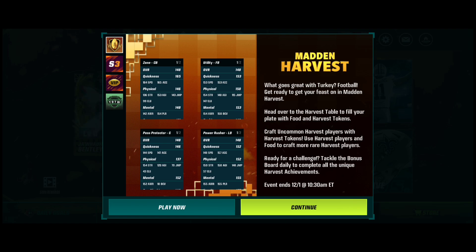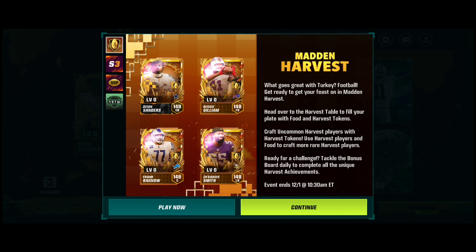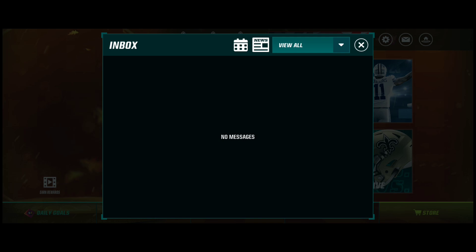Madden Harvest — what goes great with turkey? Football! Football on Thanksgiving, and there's also football games for Christmas which is great. Head over to the harvest tray to fill your plates with food and harvest tokens, craft uncommon harvest players with harvest tokens, use harvest players and food to craft more rare harvest players. Tackle the bonus board daily to complete all unique harvest achievements. Event ends December 1st, 10:30 AM Eastern.